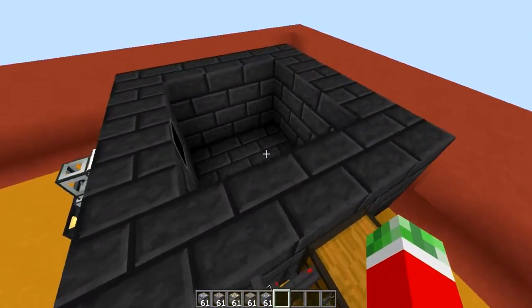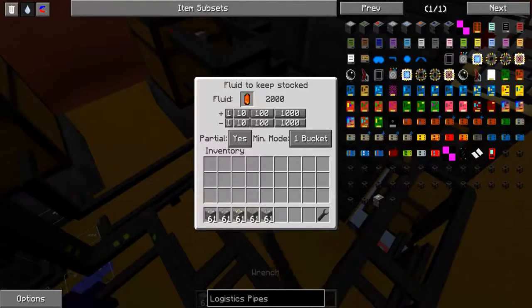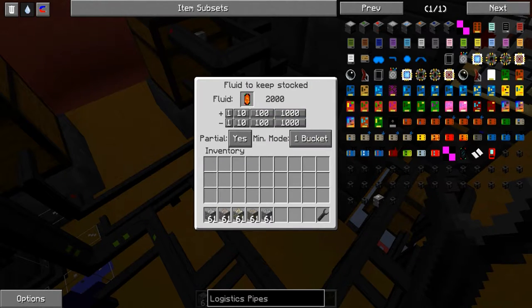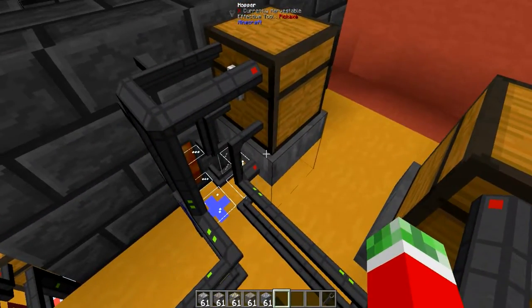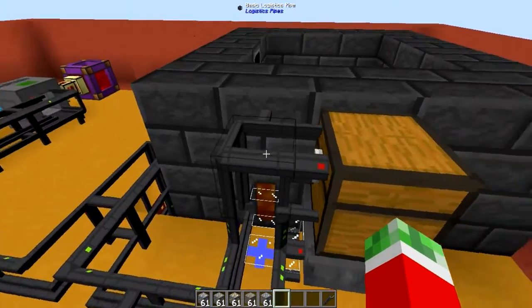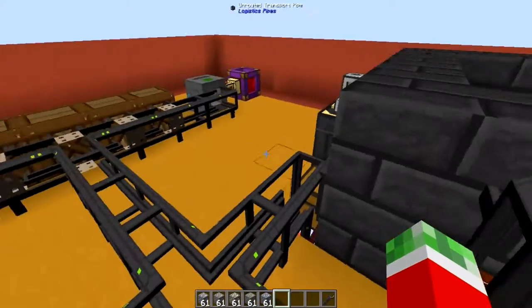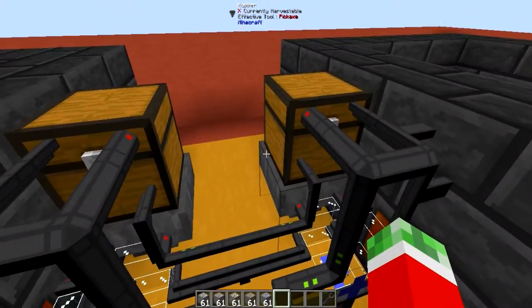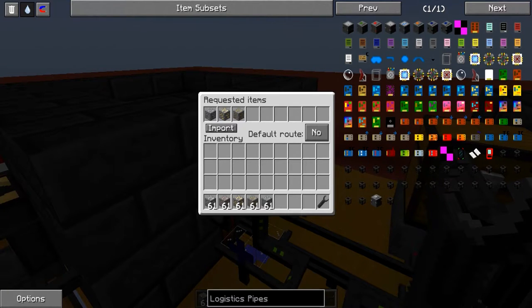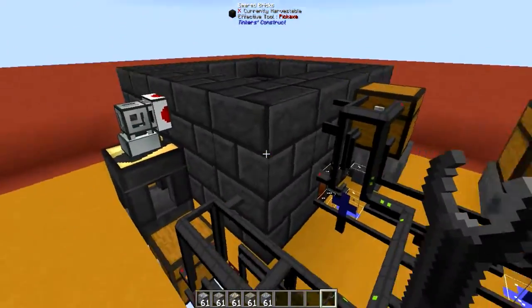I have two smelteries right here, each with a smeltery controller and a smeltery tank. On the smeltery tank I have Logistics fluid supplier pipes connected on either side, specified to keep 2000 millibuckets of lava — aka two buckets — stored in it. Partial request is set to yes, so even if there's less than two buckets it will send it over. On the basic logistics pipe connected to the input chest, I configured the ores allowed in each smeltery: the left smeltery allows lead, gold, and copper ore; the right allows iron ore and tin ore, so they don't form alloys.